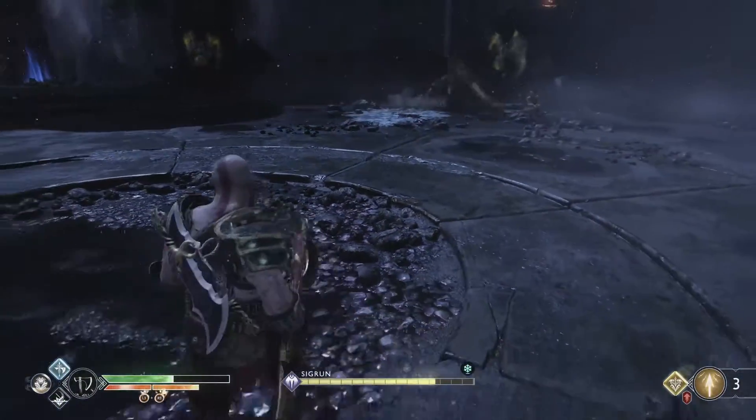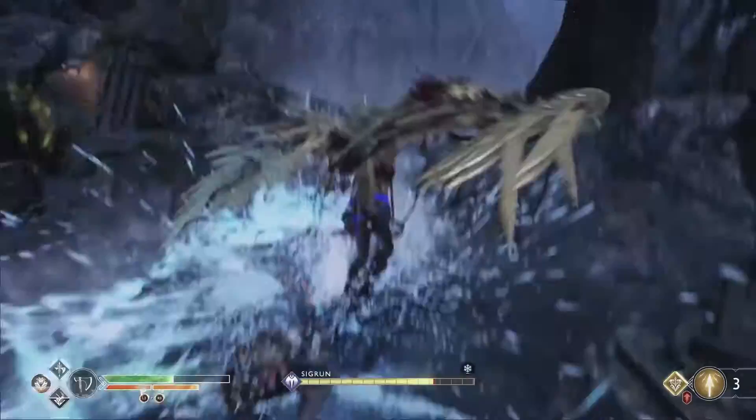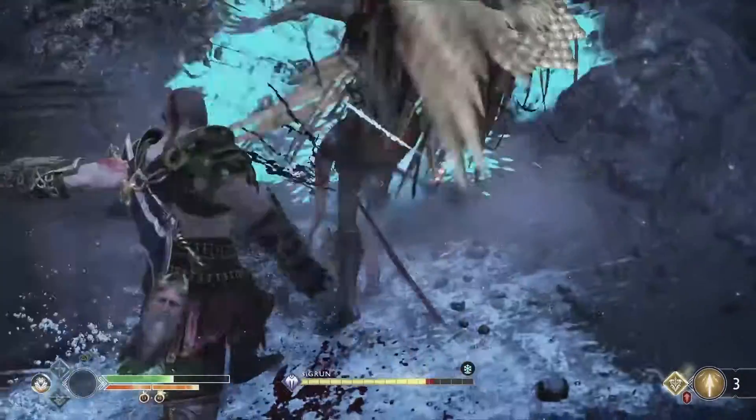Lastly an easy one — when she fires smoky knives at you, just block them. That's it for the projectile attacks. They don't give you a lot of chances to attack, so just wait them out and survive.